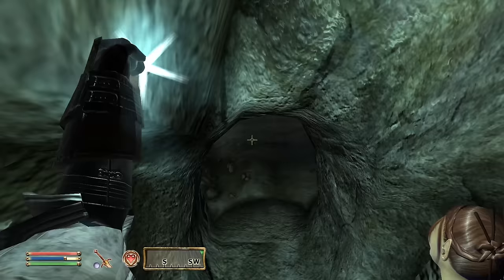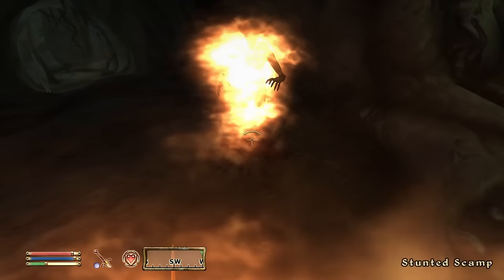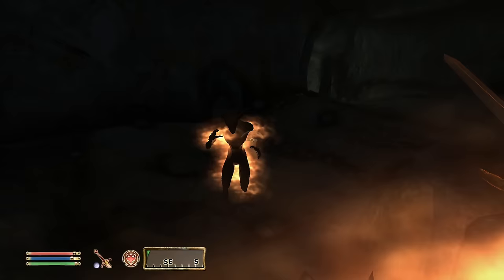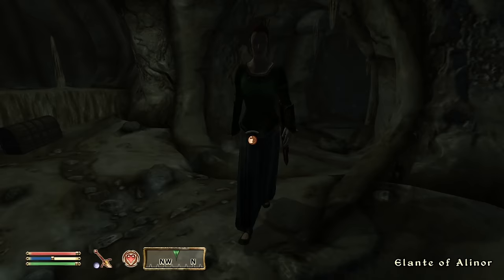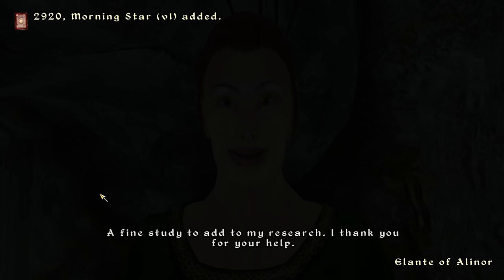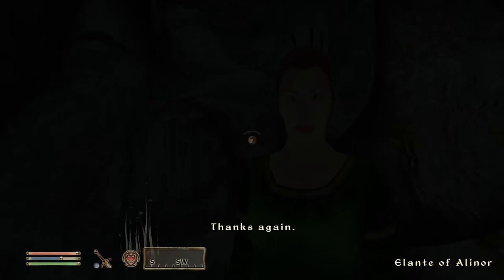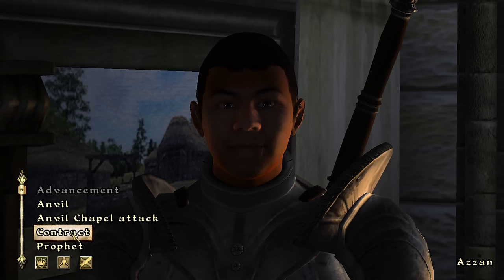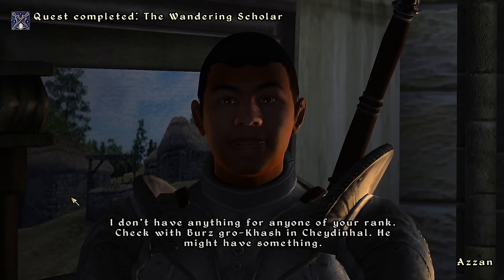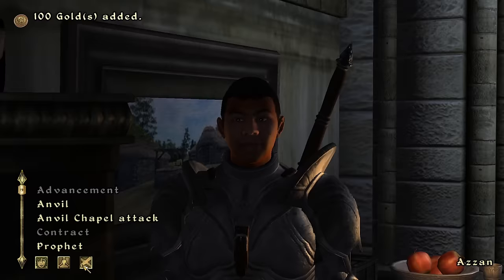The cave has multiple zones but we only needed to bring Elante through the first one. Along the way we encountered some scamps — at a higher level they'd likely be more powerful Daedra. Sinweaver cut through enemies like butter, making the fighting almost too easy. Following Elante was another slow escort, but it added to the suspense — something felt off about her. Eventually we arrived at an area with a broken and destroyed shrine to one of the Daedric princes. She said 'just a bit further,' and then in literally a few steps, turned around, thanked us, and said she'd stick around to study longer. She gave us a book as a reward and we were free to leave. I exited and fast traveled back to Anvil, where Azan rewarded us with 100 gold, ending the quest 'The Wandering Scholar.'